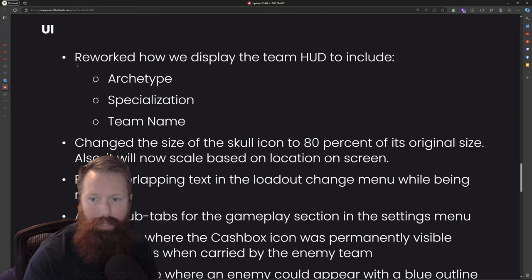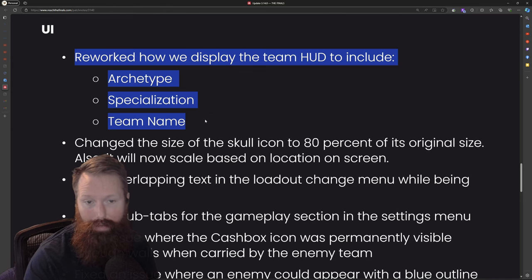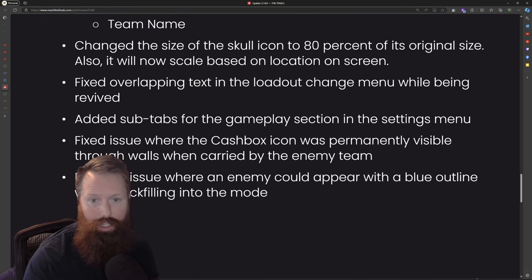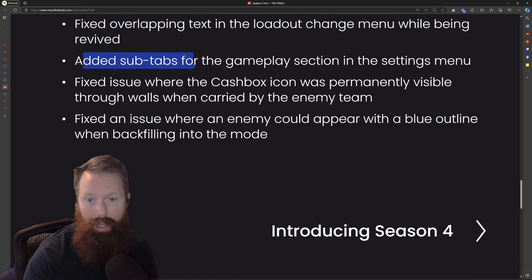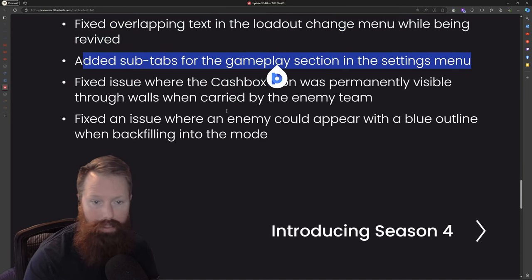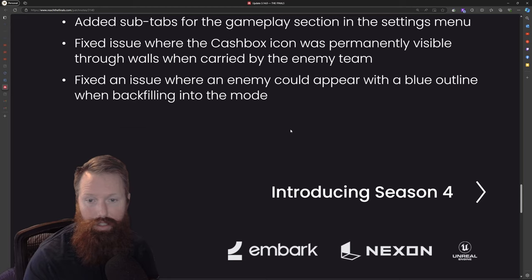Reworked how they display the team HUD to include archetype, specialization, and team name — I like that, that's going to be really nice. Changed the size of the skull icon to 80% of its original size so it now scales based on location on the screen. Fixed overlapping text in the loadout changes menu while being revived. Added sub-tabs for the gameplay section of the settings menu. The cash out icon was permanently visible through walls when carried by enemy teams, and then fixed an issue where an enemy could appear with a blue outline when backfilling into the mode.